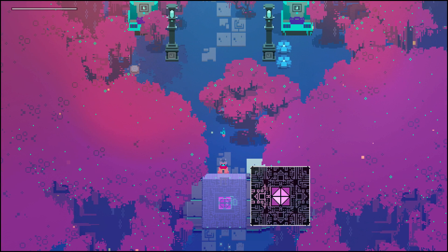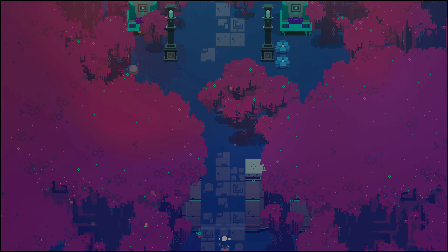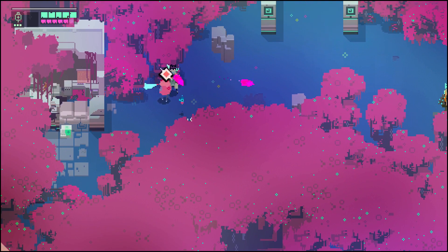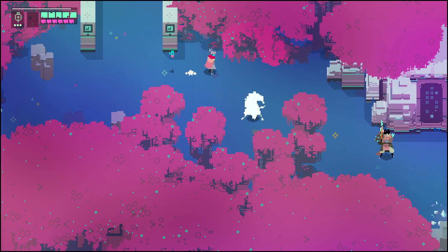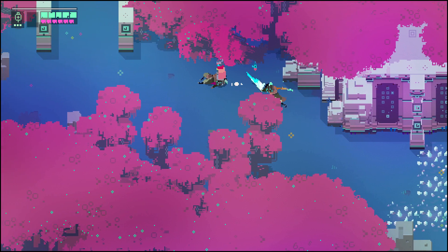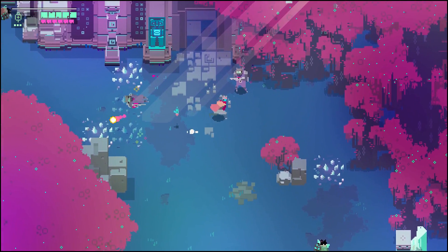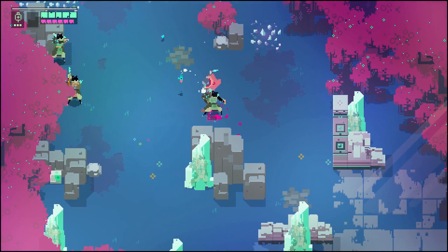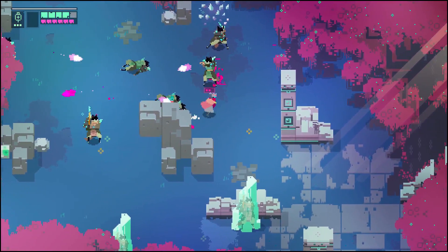Now that we've got all 8 modules we can get behind this. It seems each area has an 8-module door and they put the 4th monolith behind it, so that much is pretty consistent. We're going to go back to this room last — that's how we're going to end.